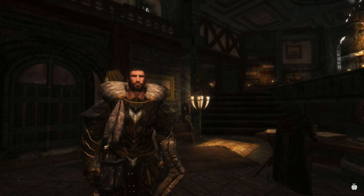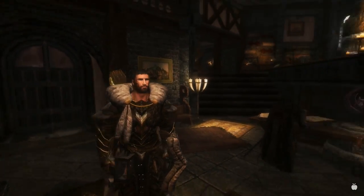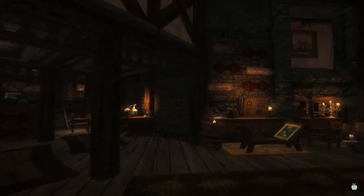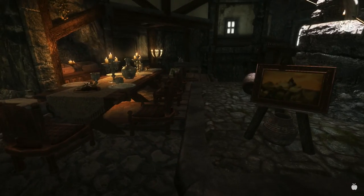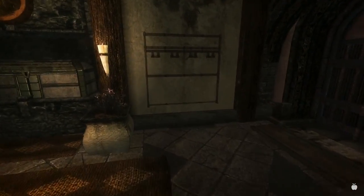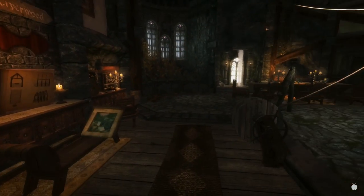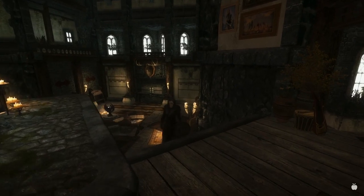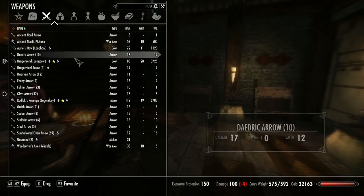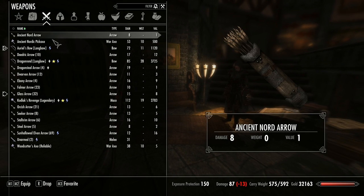Welcome back to Let's Play Skyrim. We're in Haafingar just outside of Solitude, my house. I saved everybody the torture of watching me trudge back through the mountains and through Darkfall Cave, which was kind of annoying because it took me ages to find the exit once I got back there, stepping through the portal from the Forgotten Vale. Previously, we retrieved Auriel's Bow from the Forgotten Vale — it looks like this.